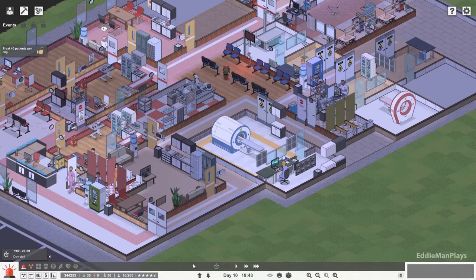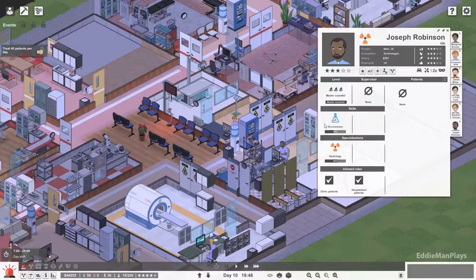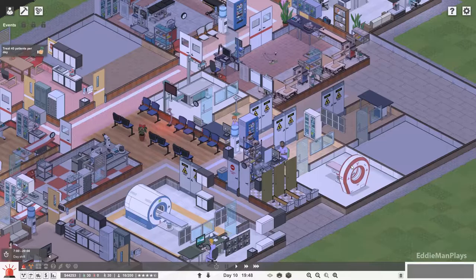Hey guys, welcome back to Project Hospital, this is Eddie Man and this is episode number 13. In the last episode we went ahead and proceeded with our CAT scan development, and so far so good. We have our lab tech Joseph Robinson working the CT scan. Let's proceed forward here today.